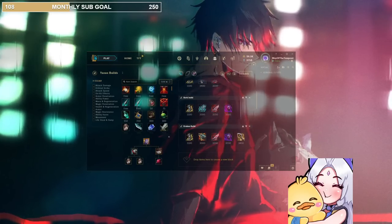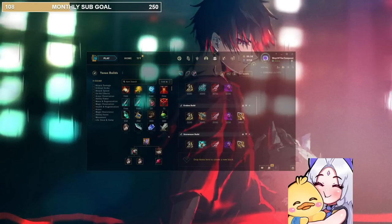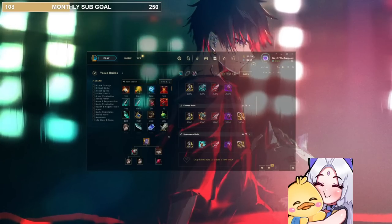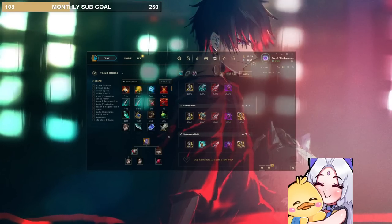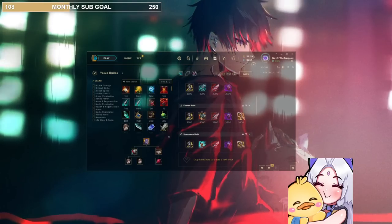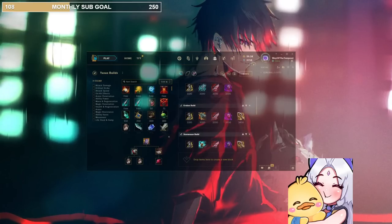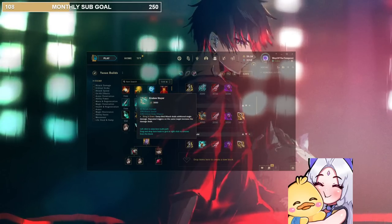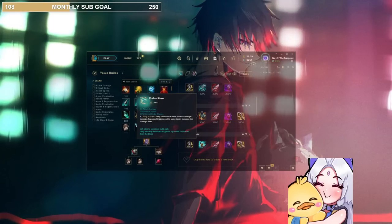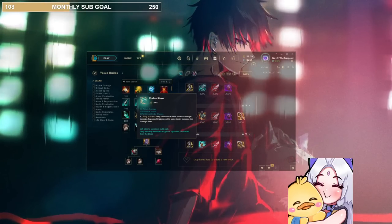Next build is what I'm going to call the all-around build. It's good into tanks because Kraken Slayer just does that DPS. It's good into squishies because you have 100% crit and a lot of damage, and you have that tankiness. The thing I don't like about it is that Kraken only applies to one person, but I guess most of the builds in this patch are just going to apply to one person, so you definitely need to watch out and try to time your Kraken when you go in.